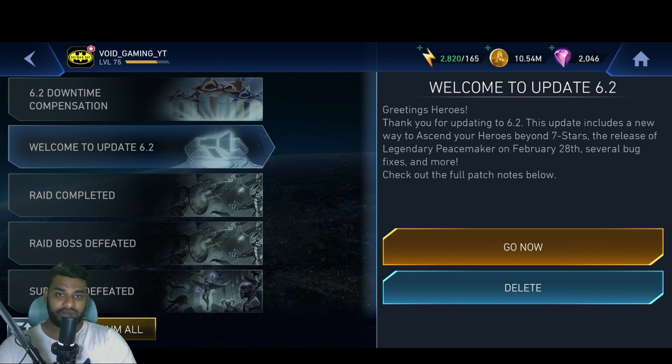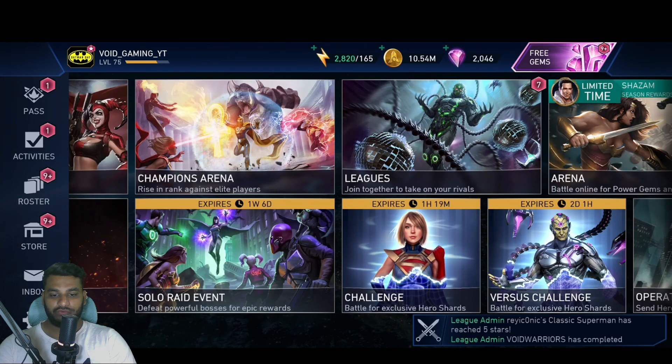Let's take a look at the patch notes. A new way to ascend your heroes beyond seven stars — as we talked about before — the release of Legendary Peacemaker on February 28th, which is two days from now, several bug fixes, and more. We can check the patch notes from here if we want to.